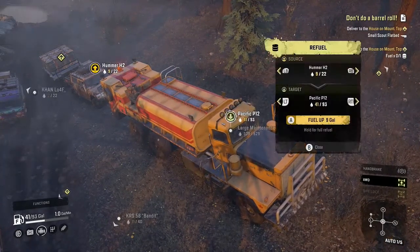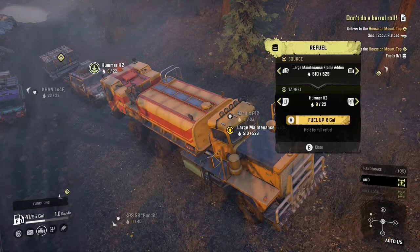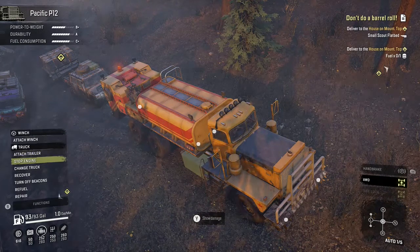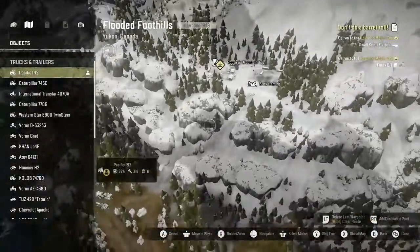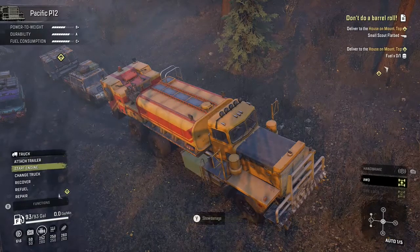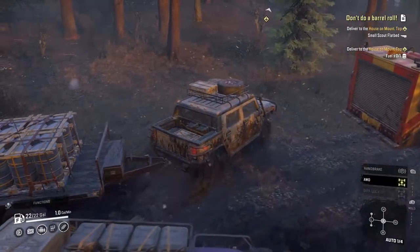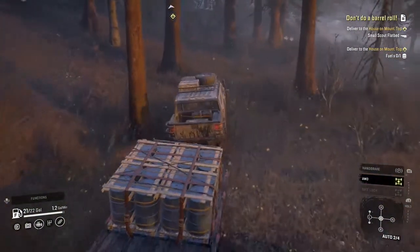Let's see if we can refuel everybody — refuel the Loaf, the Hummer, the P-12, and the van. We've still got 417 in gas. We still have this mission to do, and right here is where I want to try to go up. I think once I get out of the brown and start up the hill I'm going to be okay. Let's see what you can do, Hummer. I don't even mind when it's going really slow as long as it's making progress — that mud back there just wasn't making any progress.